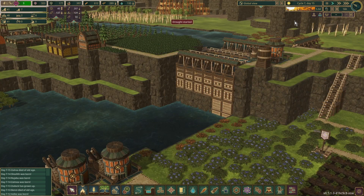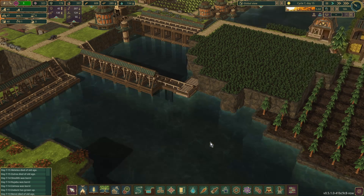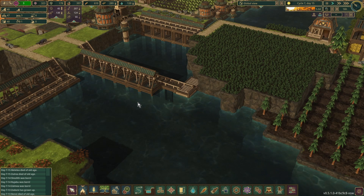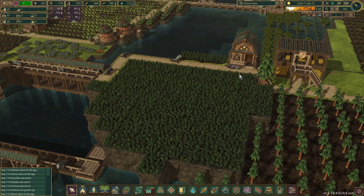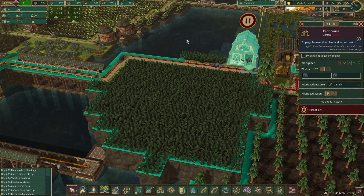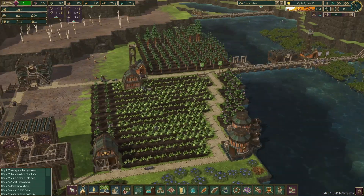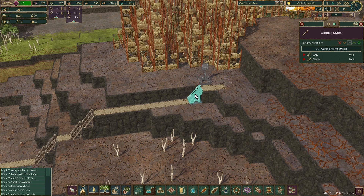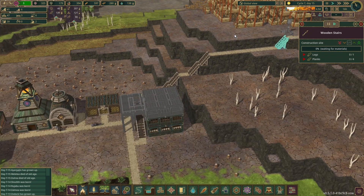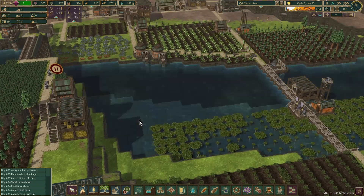There is the drought — only going to be five days, we should be okay. This little additional floodgate didn't quite get finished, but it's okay because it is a drought rather than a bad tide, so we don't need it luckily. Up here I've put in more storage for canola because we needed it — they've replanted this so I can pause the farmhouse. We have nearly finished the steps up here — just need this last lot completed and then we'll start collecting the scrap metal.